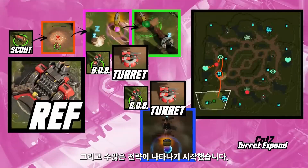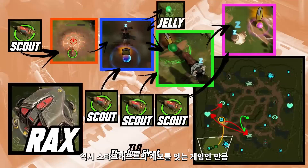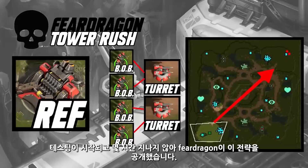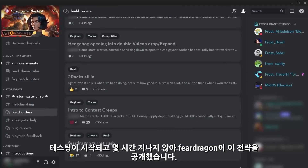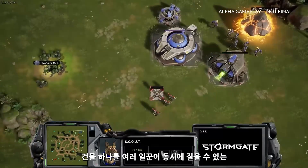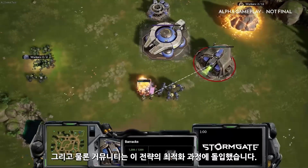On top of this, a ton of strategies began emerging. The very first build order shared, way back in pre-alpha, was — as we should have known for a spiritual successor to StarCraft — the cannon rush. Fear Dragon posted this build within hours of the start of testing. This strategy utilizes Vanguard's unique faction ability to build structures with multiple workers.